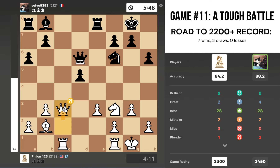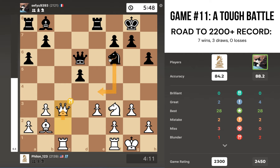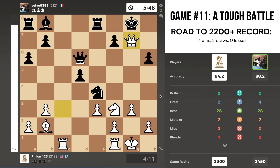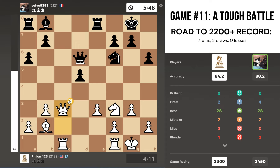I go g3 to blunt this diagonal. Knight goes back to f6 — I think black wants to go knight e4. I go queen to c3. This might be a slight inaccuracy because my queen is pretty good on c2. Something better might have been queen f5, placing the queen on a more active square. But queen c3 stops knight e4 because if knight e4 is played, queen takes g7 is checkmate, so queen c3 does have an idea.